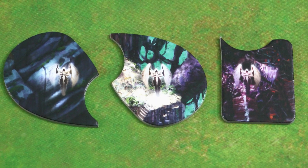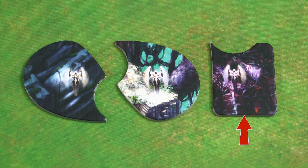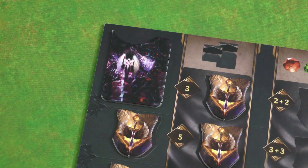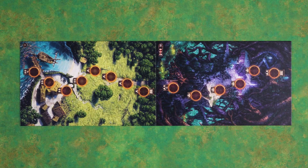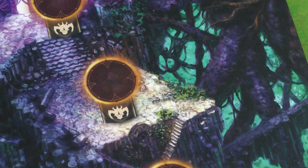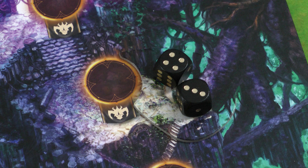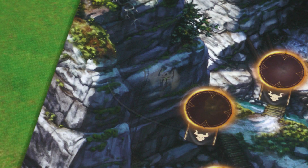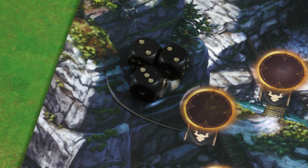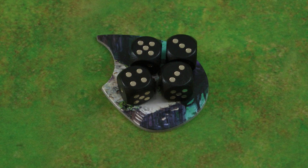There are 3 divine intervention tiles in the game. You'll use only 2 of them depending on the number of players. The act 5 tile is always used — place it on the achievement board and put dice on it, 1 per player. In a 2 player game you start with boards 1 and 3, and put the act 3 divine intervention tile on board 3, placing 2 dice on it. In a 3 player game put the act 2 divine intervention tile on board 2 with 3 dice on it. In a 4 player game you will use the act 3 tile once the act 3 board comes into play, so for now just set it aside with 4 dice on it.